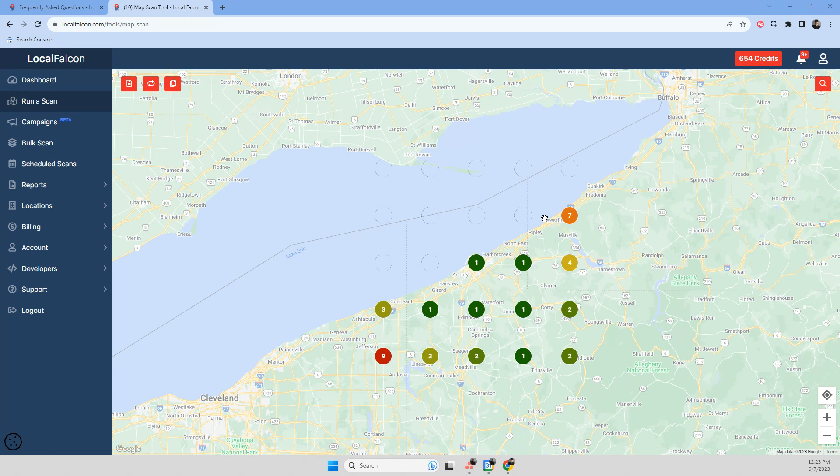The scan's finished, and you can see that I'm just starting to get some sevens. It's in fours, twos, and threes, but I still have twos and threes on the outer edge, so I'm going to want to increase my radius a little bit more and run another scan.